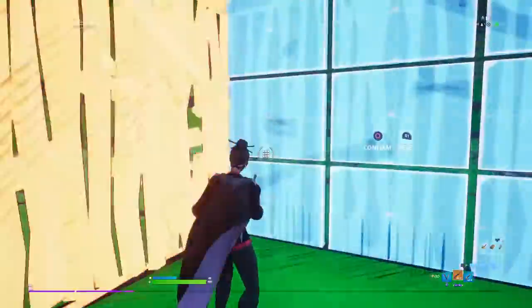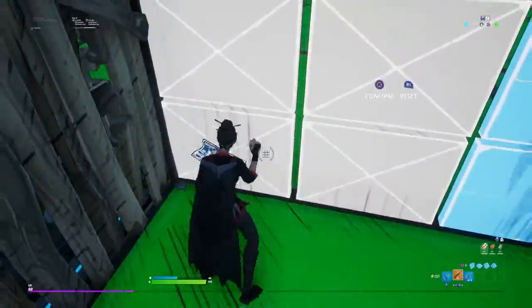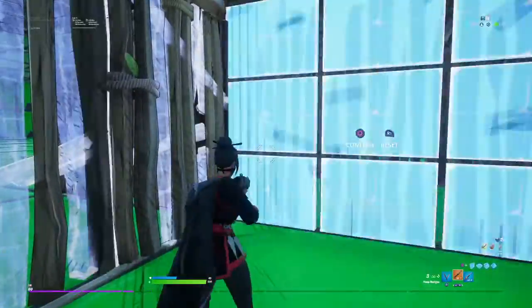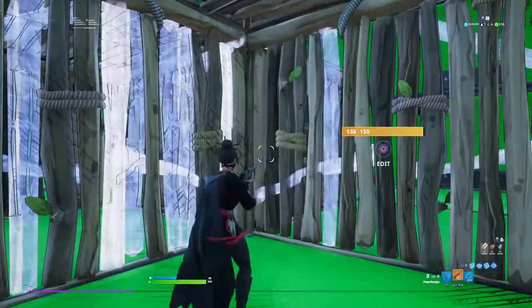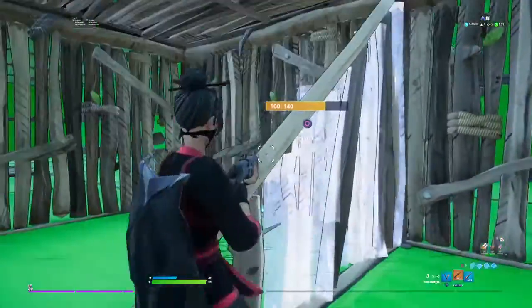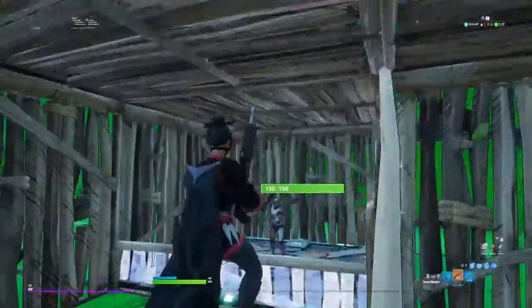What you guys can do is first put a box, then go edit out right here and edit out right here. That extra box is optional — it's your choice if you want to do it or not. Then you have to edit that wall however you want.